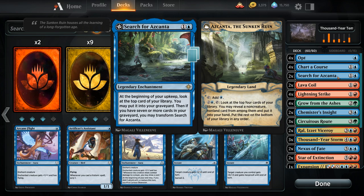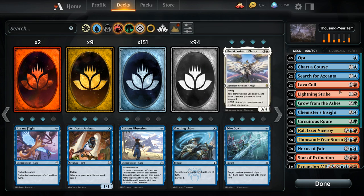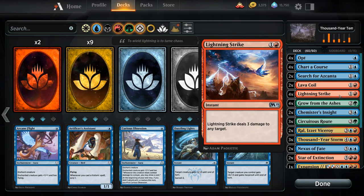Then we get to some of the removal spells. We've got two copies of Lava Coil — a sorcery that deals four damage to a creature, and if that creature would die it gets exiled instead. It's a great way to deal with recursive threats like the various Phoenix cards, but also just a very efficient removal spell dealing four damage for two mana. We also have four copies of Lightning Strike, which is two mana to deal three damage to any target, so it can be redirected to planeswalkers and also acts as one of our finishers in the late game.